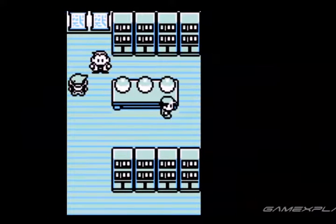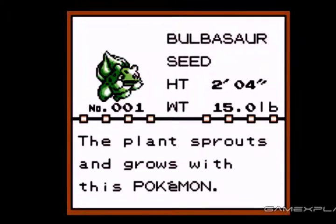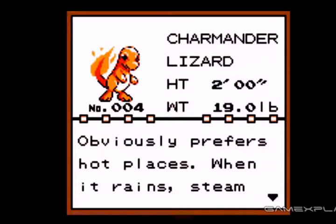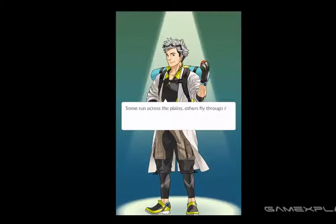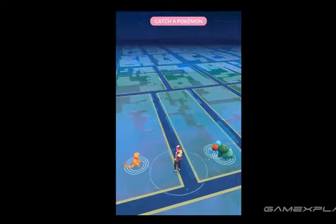If you've ever played the first generation of Pokemon games — Pokemon Red or Pokemon Blue — then you should remember that you had a choice of Bulbasaur, Squirtle, or Charmander for your starter Pokemon. And now, 20 years later, you'll face the exact same choice again in Pokemon Go, which should make you old school fans pretty happy.